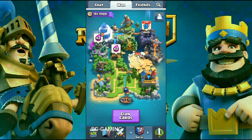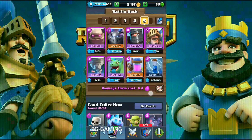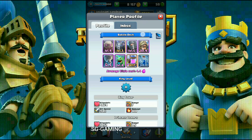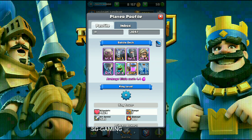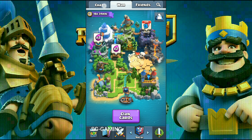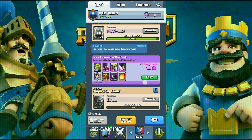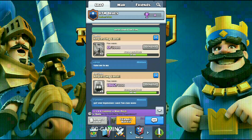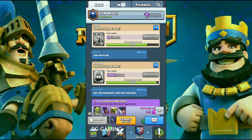First I want to go over some things. As you can see, Supercell changed the look of your profile. Your top four cards now appear at the top — this actually looks pretty cool. The inbox is the same, and if you go into your chat, this is also changed a bit. You can see this purple trophy icon next to your clan name — those are actually the trophies you get from clan wars.